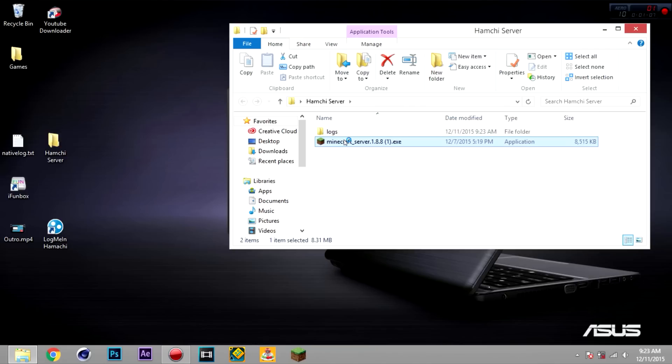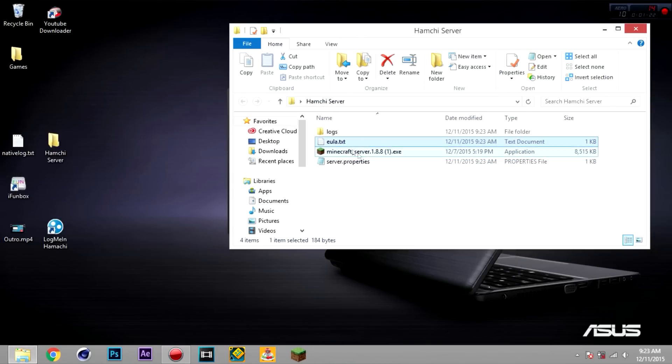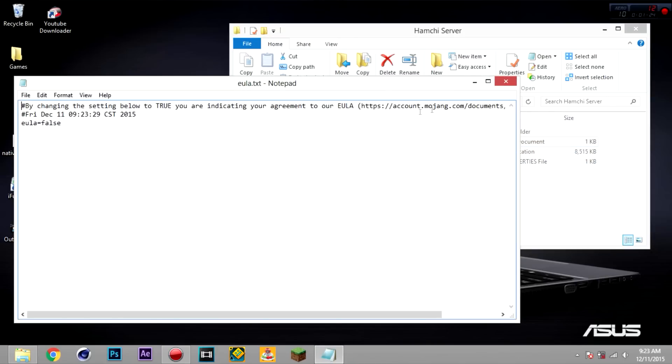Nothing's going to happen at first, but it's going to download a couple of things, so let's wait for that. Now you have to open the EULA file — it's basically just accepting the terms of service. Go ahead and make that value true, then file save.